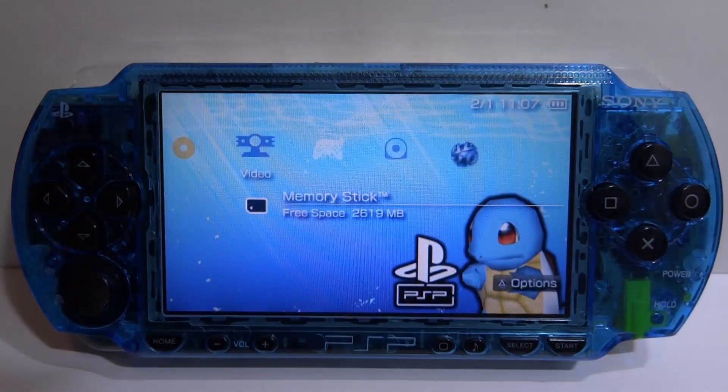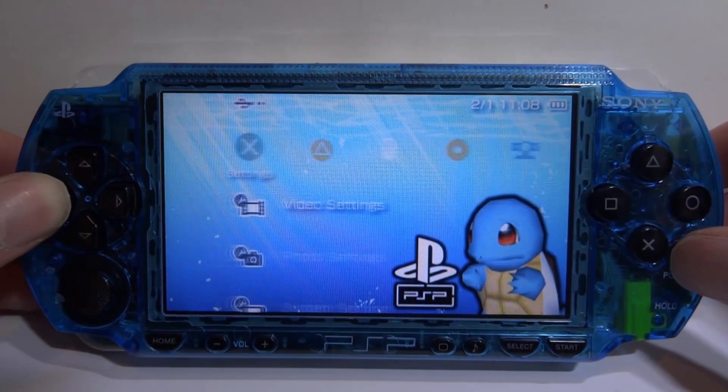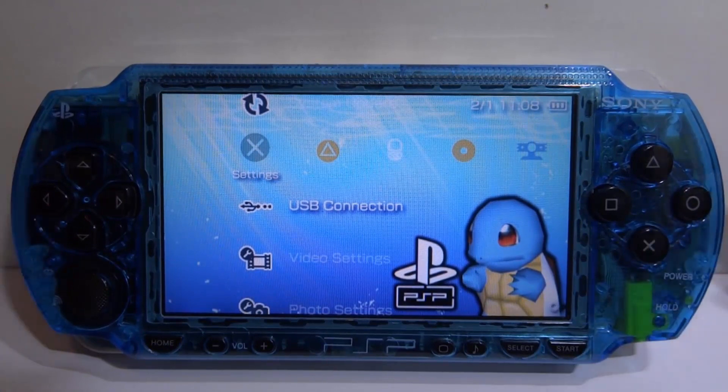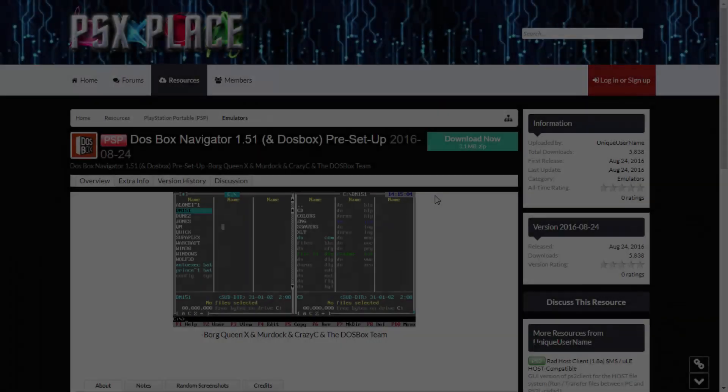But there are lots of different types of apps you can run - you can run copies of Microsoft Windows like Windows 95, or old DosBox games. It's actually pretty cool. So let's get this installed. Let's go over to the settings, go up to USB connection, press the X button, and connect it to our computer via the USB at the top.